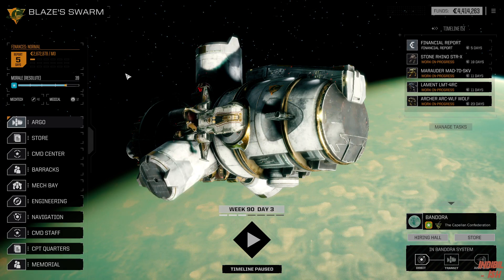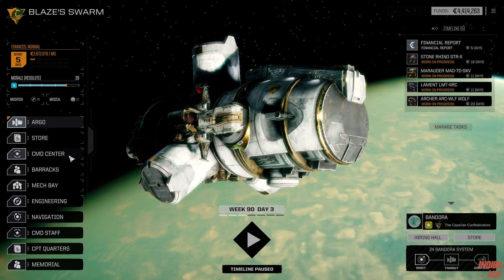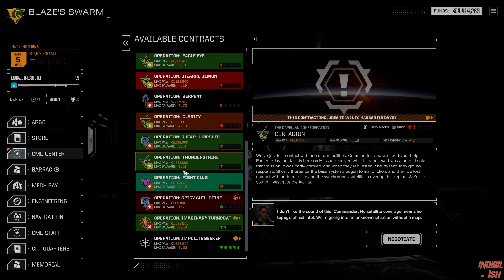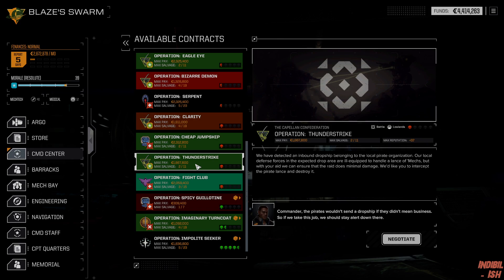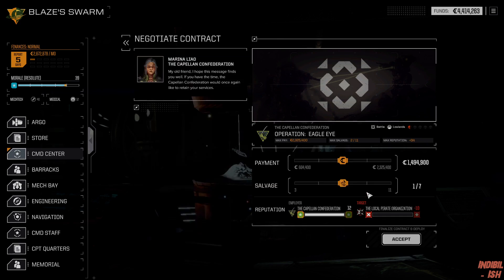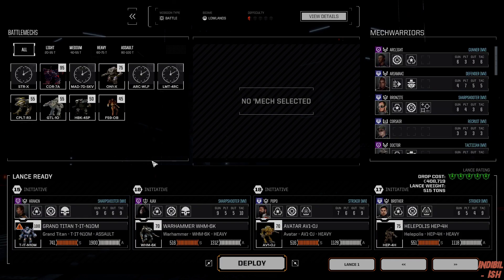We sold some stuff, did a bit of spring cleaning — that brings us to 4.4 million. That means we don't need to worry about the financial, and with us not worrying about finances, I think we want to go... actually this one brings more money. That's an elite lance, so let's go for this one. That's a 5.5, so let's see what they bring.